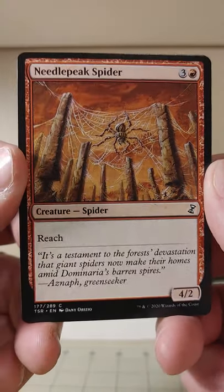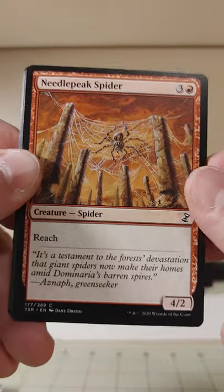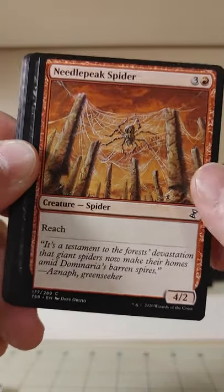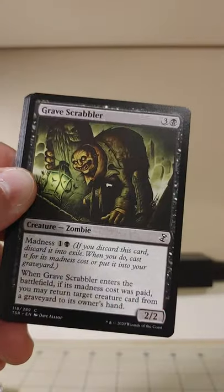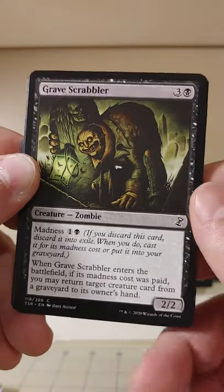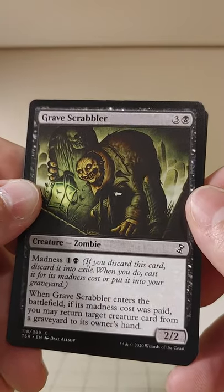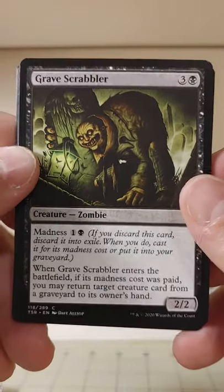Needle Peak Spider — you don't see Spiders in red too often. A 4/2 Spider with Reach, and it's red. Spiders deal almost exclusively in green and black. I'm intrigued by the red Spider, not that it's good or anything.